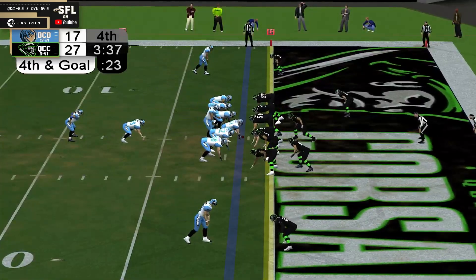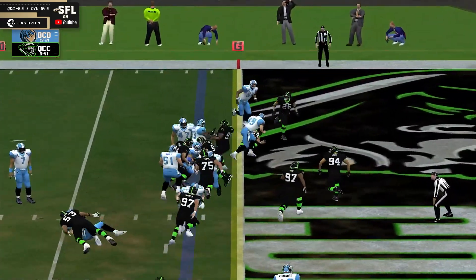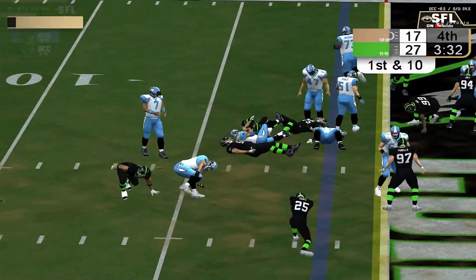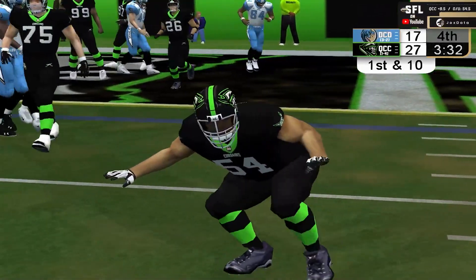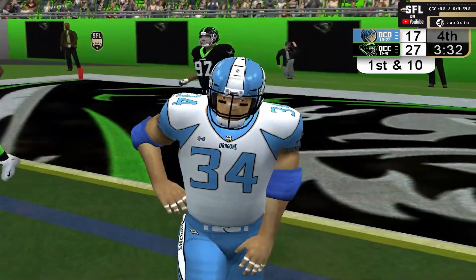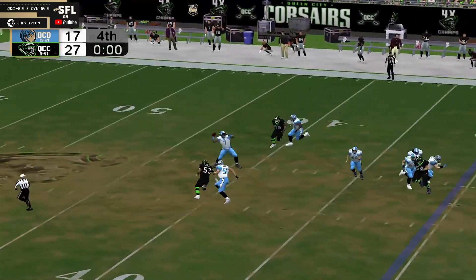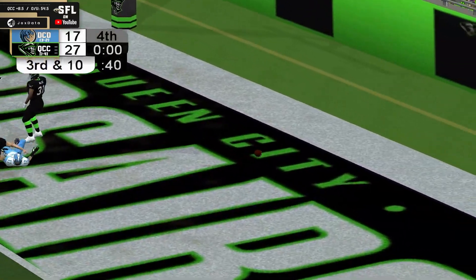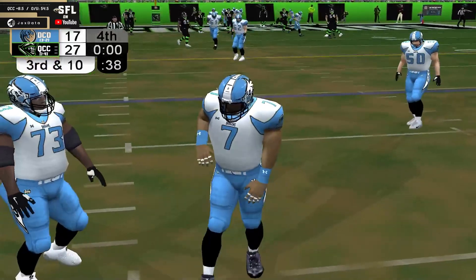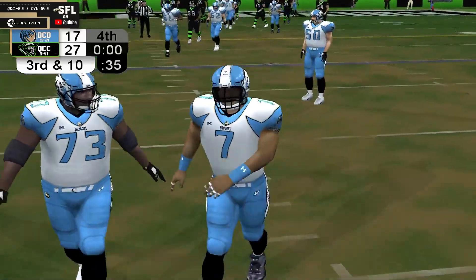Up to the task — brings him down. We're going to go for it here, Curtis. Gutsy call. It is Kevin Sayle — not going to happen, he's taken down. D.C. turns it over on downs. Queen City has it at their own two. Synergy puts one up over the top — this one is incomplete, hits the hands of the Queen City defender. And that will end things here in Buffalo.